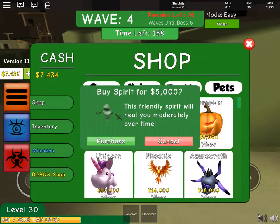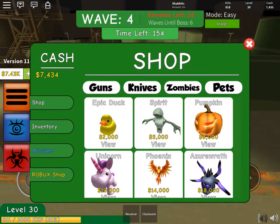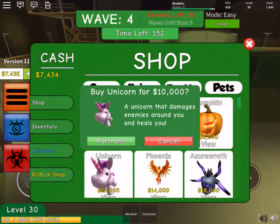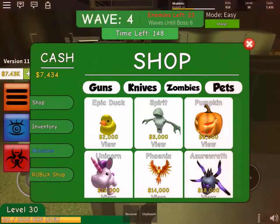Same with this guy, and then some do damage — like this guy does a knockback. That's a combo: that one heals you and damages the enemy, so that's what I'm going to save up for — the unicorn.